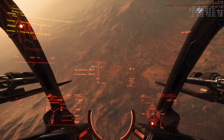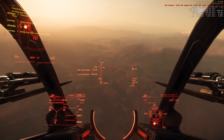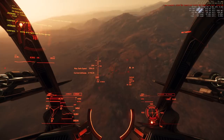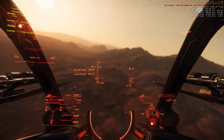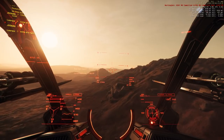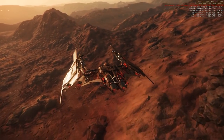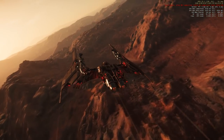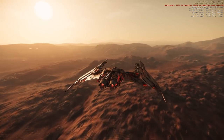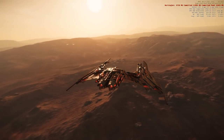I've flown to planets in Elite and I like those too, but this is spectacular. I've just been breathless in my flights taking in these landscapes, especially with these fantastic looking ships. My only regret is that I can't control the external camera properly to get the shots I really want. Every time I turn the camera ends up in the wrong position - I'd rather have a locked camera but I just don't know how to get to it.